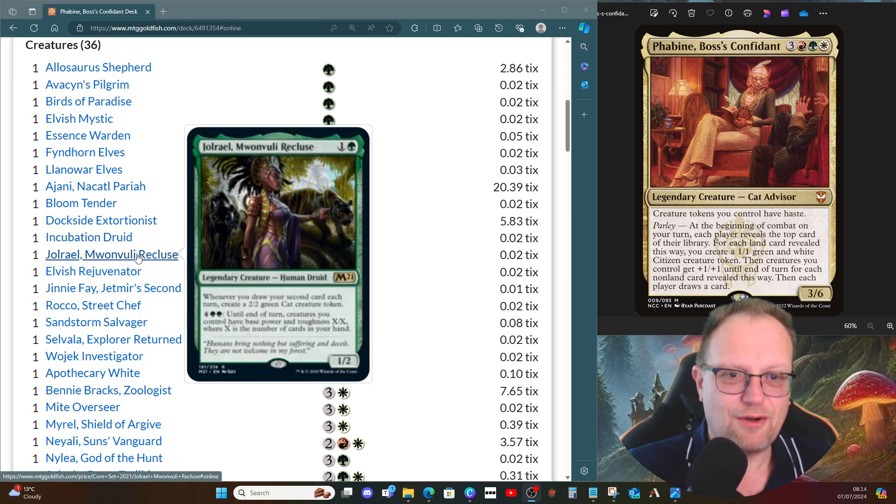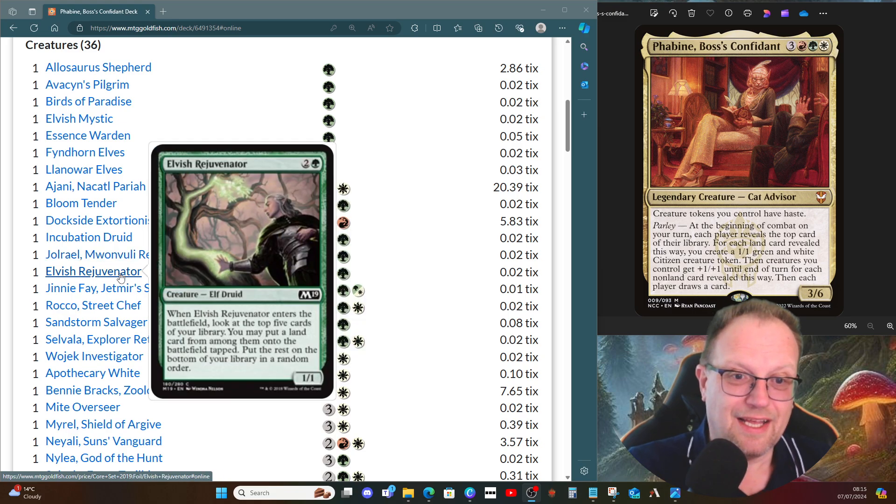Joriel, Monku Recluse — whenever you draw your second creature card each turn, you get a 2/2 green cat creature token. We do have ways of doing it, but it's more the four-and-two-green until end of turn: creatures you control have base power and toughness X/X where X is the number of cards in your hand — that is a lot more relevant in some cases. Elvish Rejuvenator lets us go and find a land from the top five cards of our library.